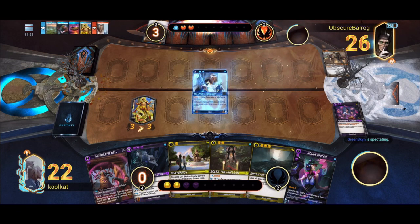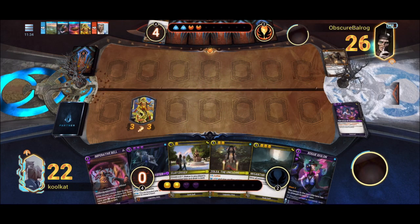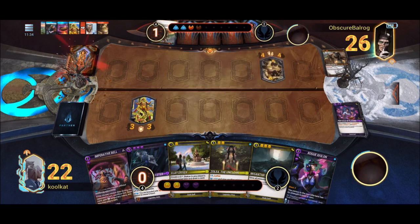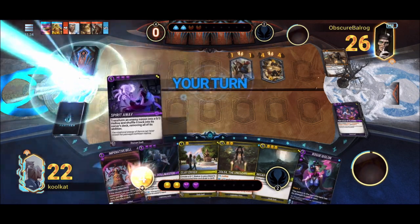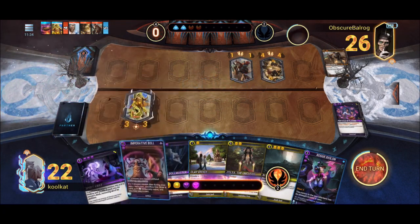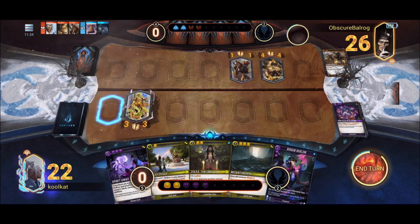That puts us in a really strong position next turn — we can get the Doll Master down and use the Mesolibre to protect it. Since it has Armor and Blast it'll be hard to take down. They play an In a Fruit to the other side, which is actually fine — that gives me a very interesting play.